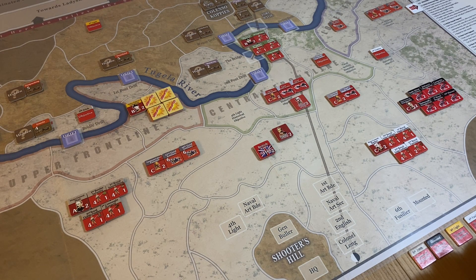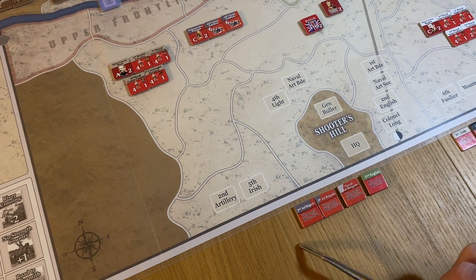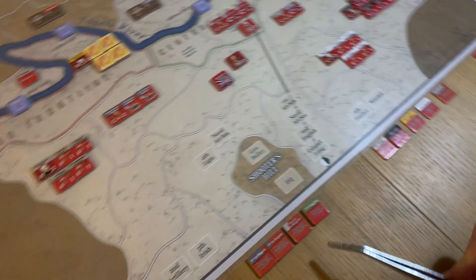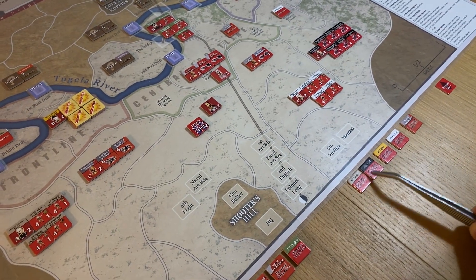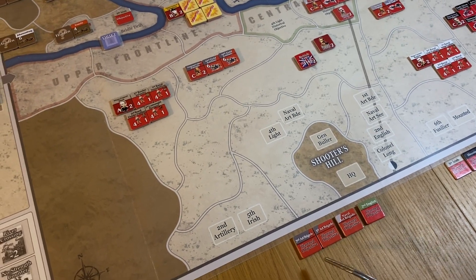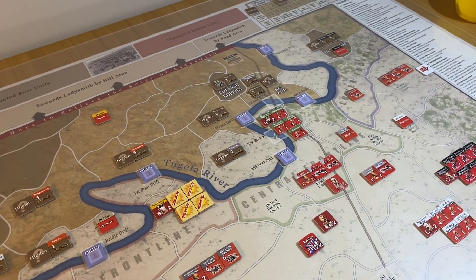What we might do with the HQ is flip him back over — it costs one to flip — but then he'll get three commands next turn. These on the map are all planned objective markers, some with objective markers under them and some without, meaning they're still out on the map. Although I could change the orders for these, most are probably fine. Three of these are artillery brigades sitting okay — it's the Second English that might want a new objective.